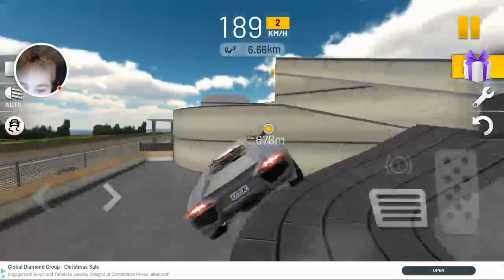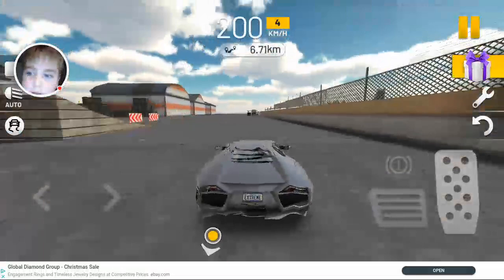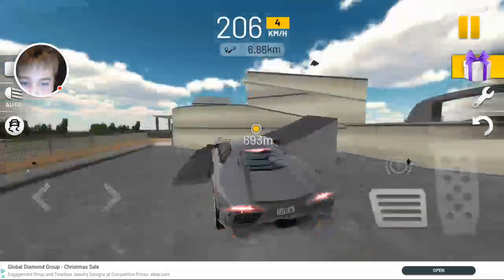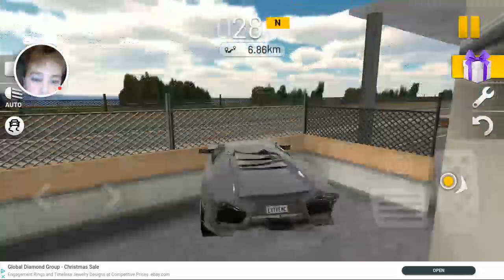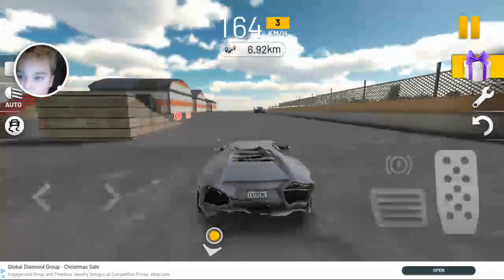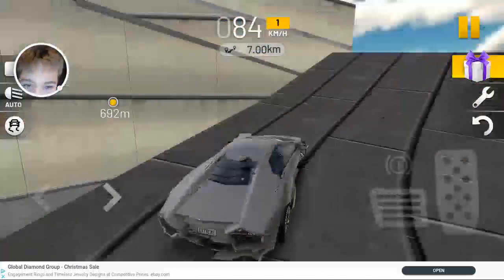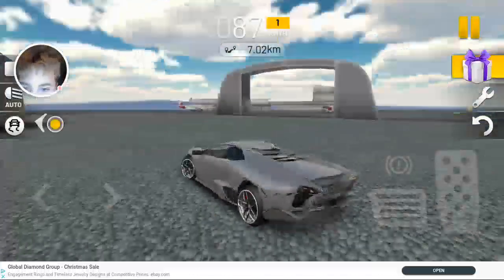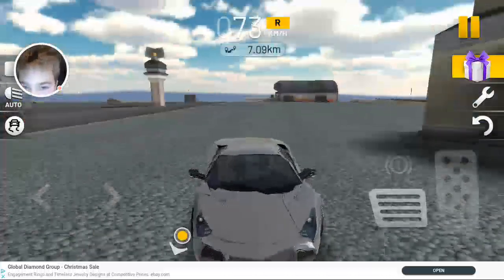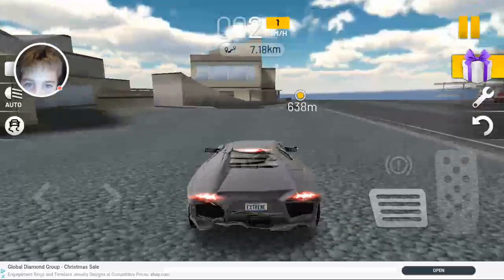That's horrible, dang nabbit. I'm just going too fast from too far away. I need to go slower from a closer distance — right here is good. That's perfect! I thought I was honestly going to fall off. I'm supposed to jump right here, and I got a free run right when I was trying to jump.